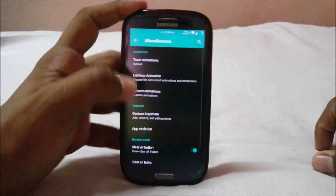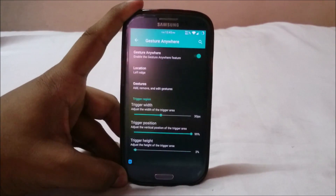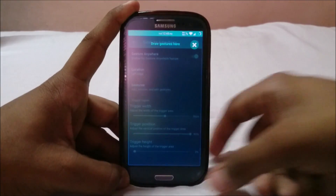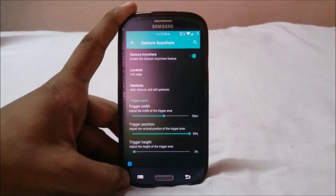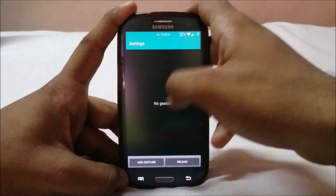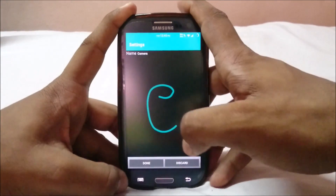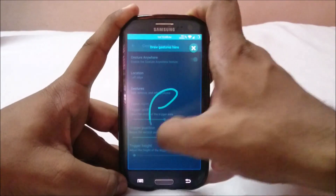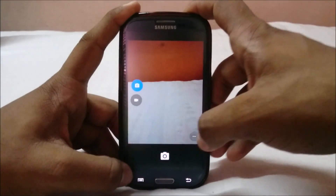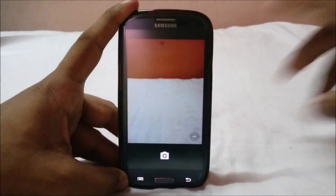Gesture Anywhere is a feature I'm an absolute fan of. You can get to any app from anywhere with this — I normally use it for camera and other things I need quickly. You can select the left or right edge, add gestures for whatever you want. For example, I use a camera gesture: draw 'C' from any screen and it'll open the camera. It doesn't have to be from the home screen.